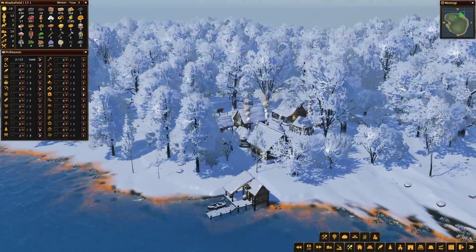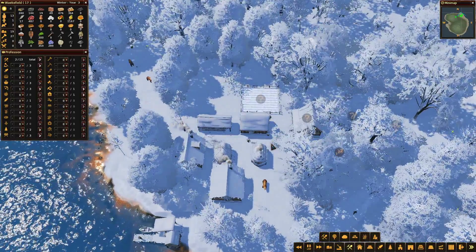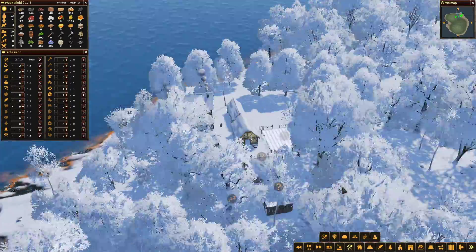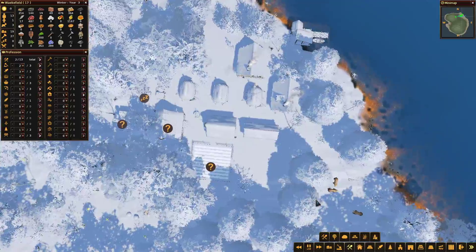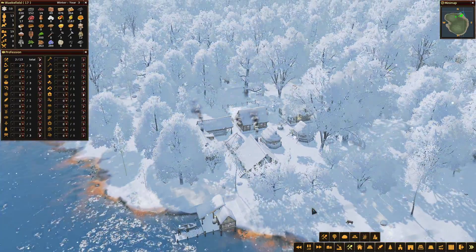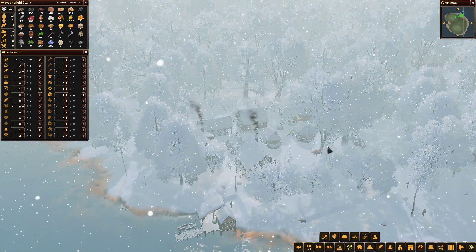This is the nicest weather in wintertime - where it's not snowing and it's all nice, calm and relaxed. Great view of the camp. Looking great - we've got 152 stone, 19 ore, and let's see how we're getting on for the clay mine.